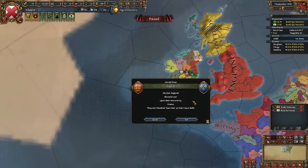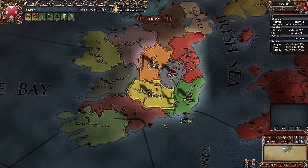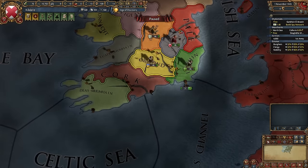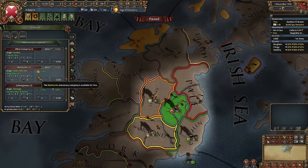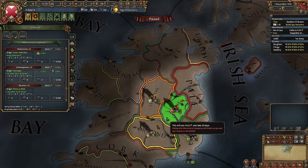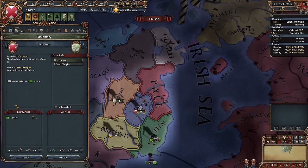The Hundred Years' War has fired, which means England will be weaker and France will be stronger. Let's fabricate a claim on Leinster — of course it's allied with England, but I know what to do. Let's try to claim Offaly; it is not allied with England but is allied to Leinster, which means I'd be able to conquer them both. Now I will hire a mercenary company — this one has a siege ability, and that's very important. In Ireland you win not with troops, you win with generals.